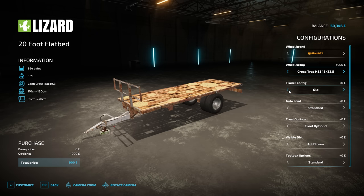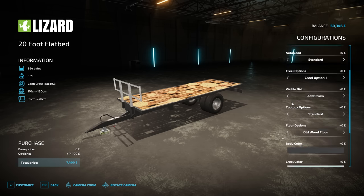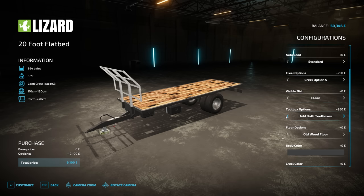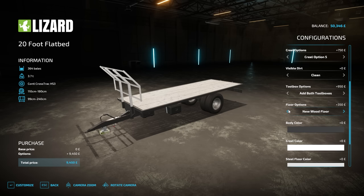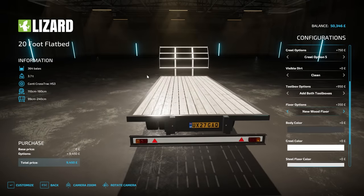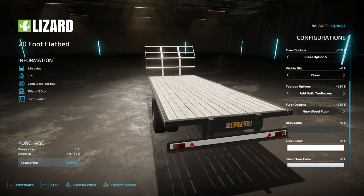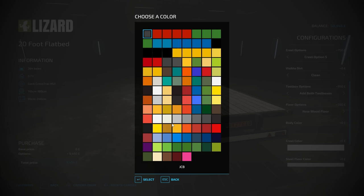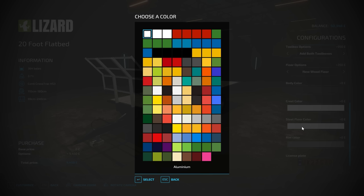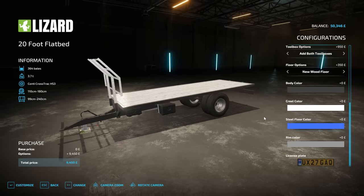Good for road use too. Trailer configuration — new! Autoload? No, we have to keep that as standard; it's not that difficult to load this. I didn't know they were called creels. I think we'll just keep one on the front — we'll clean that up. We'll have some toolboxes. Old wooden floor, steel floor, new wooden floor. There's something quite nice about the new wooden floor — of course it will rot again eventually. It's just nicer to look at than the metal. We'll go with that. As for body colour, I absolutely love that default, so we'll probably stick with the default. You can change the colour of the steel floor too — that's a nice little option. And the rims — if they're silver, should we go with chrome? Why not?